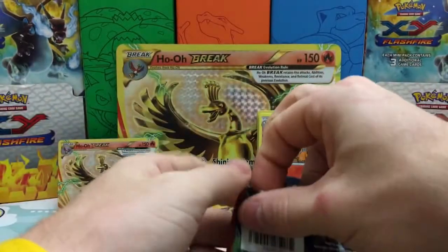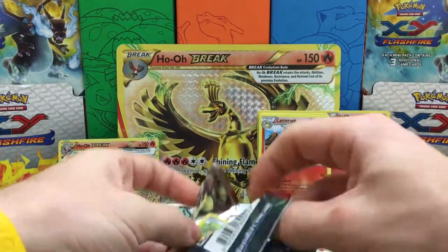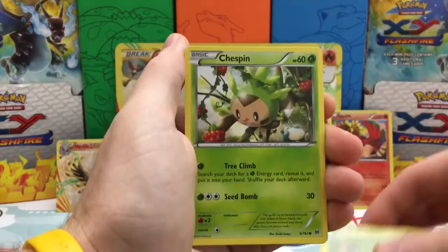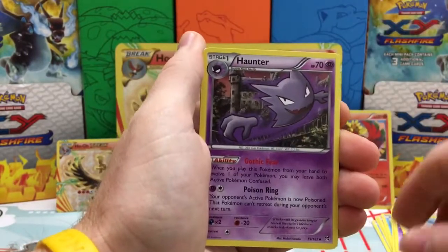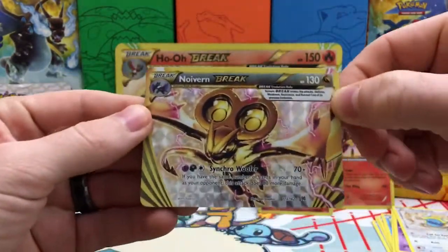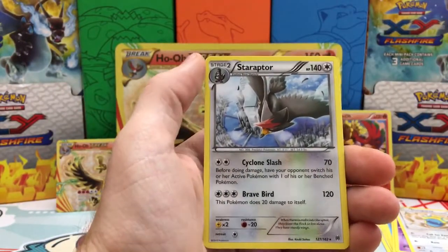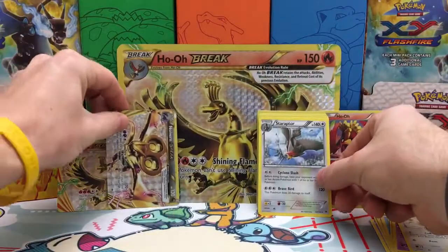Final pack — Breakthrough. Hopefully we can break through all these bad pulls and get some last pack magic. So we have a Chespin, another Chespin getting trolled, Roggenrola, Woobat, three Chespins in one pack. We just got a Taillow, Haunter, Frogadier, Staravia, and a Noivern Break. There we go! So we do get at least one Ultra Rare out of this box. And our final rare in the pack is a Staraptor Regular Rare, but that's alright because this isn't too bad of a card.